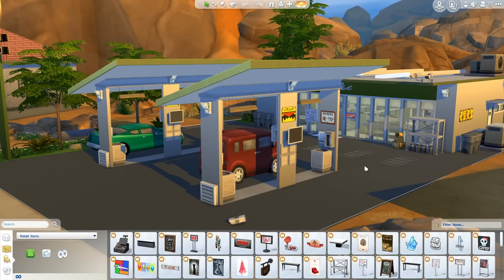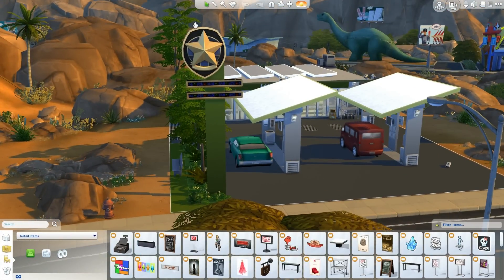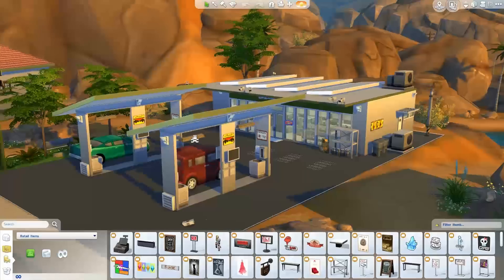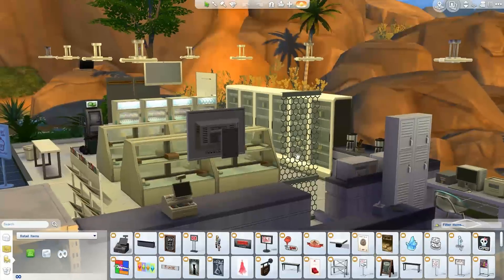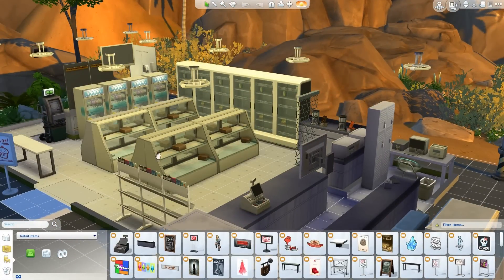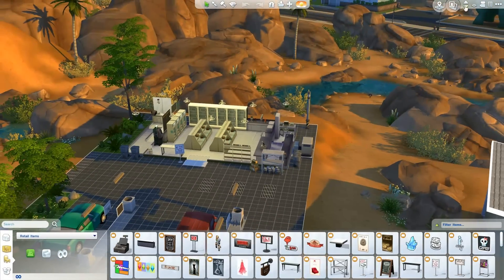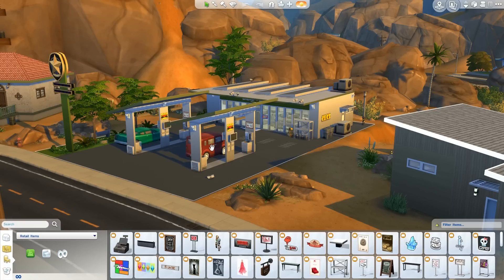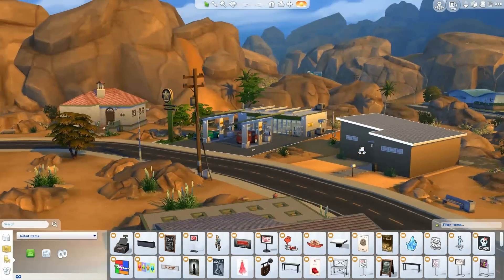There is absolutely no custom content in here and it's built to look like a gas station. There are little screens here — I don't even know how people build stuff like this. This looks like the Get to Work star thing that goes on the police building, and those are the stock tickers from the business career. It basically looks like a gas station, but if you go inside it's actually been built to look like a little convenience store — and I think this is brilliant. You can add stuff into these refrigerators so you can basically run this gas station like a retail store. The cars that you see here are actually the toy cars, and they probably used the enlarged cheat to make them bigger. This looks really great in Oasis Springs.